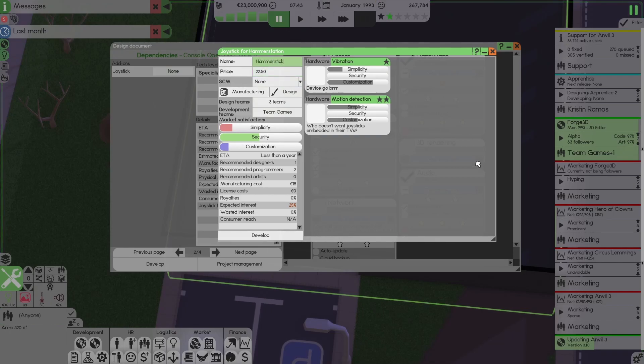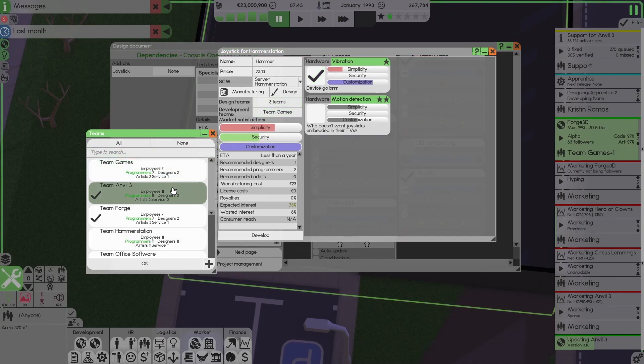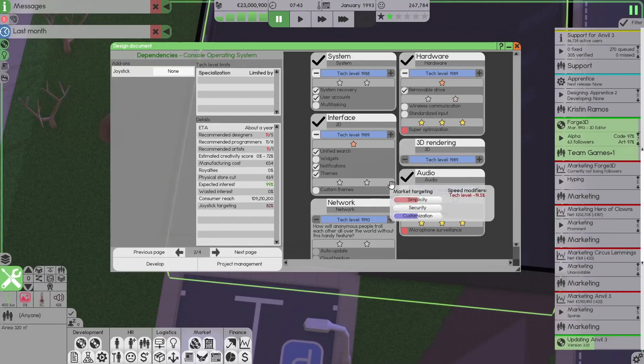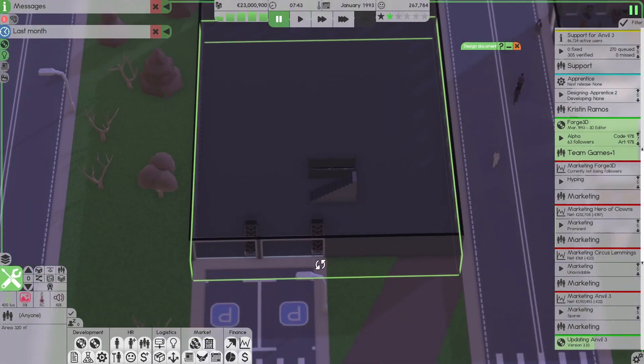I guess Hammer Stick — what a name. Or just Hammer. Hammer Station. Motion detection — no. Hardware vibration. I didn't even check if I have enough hardware developers and designers in the team this time. Hopefully that will be okay. Design teams: Team Hammer Station. Development teams: Team Hammer Station. Manufacturing — no joystick assembly lines. Oh, come on. Can I do something like this? We want a joystick assembly line.